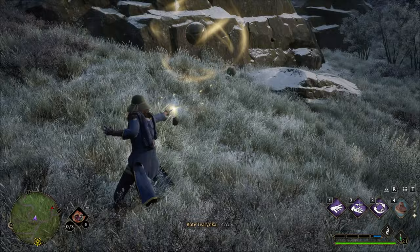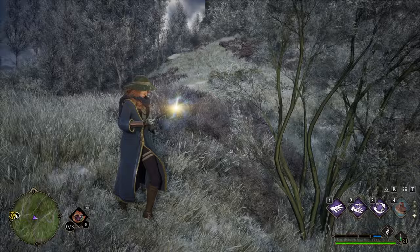The Stone Ball Pile Merlin trial can be solved by bringing a pile of balls onto a platform. You can do it with the help of Wingardium Leviosa or Levioso.